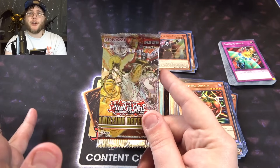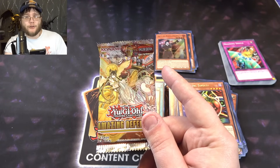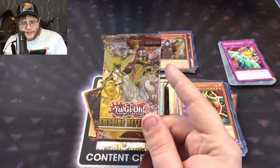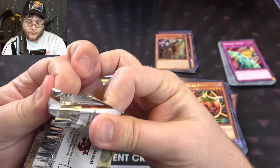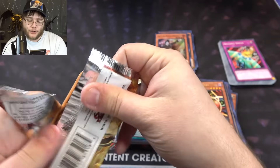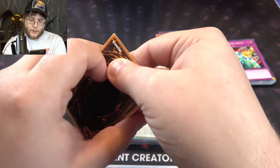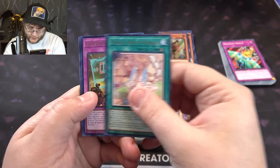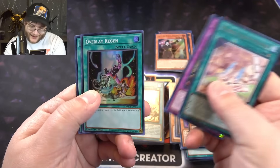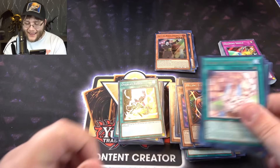Amazing Defenders — share your energy with me, hit that like button. Can we end with a Collector Rare? Or an Ultra, I would settle for that. We're at least guaranteed a Super, so I can't end with nothing. I'd love to see a good Ultra Rare, especially a Collector Rare. I don't have all the Collectors from this set even though I've opened up so much of it. We got Overlay Regen — just a Super at the end. Oh well, that's how it goes.